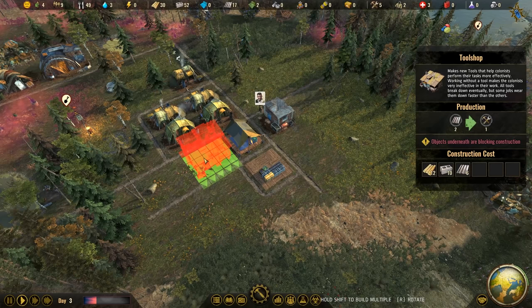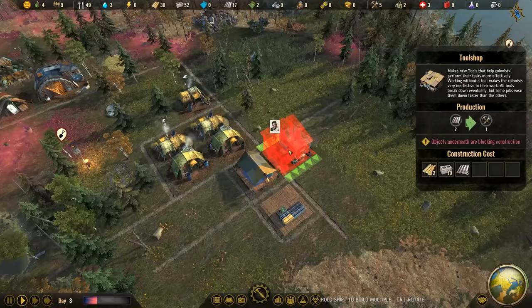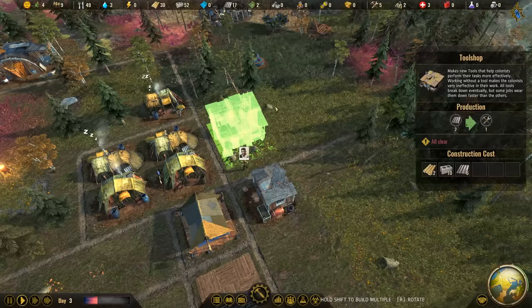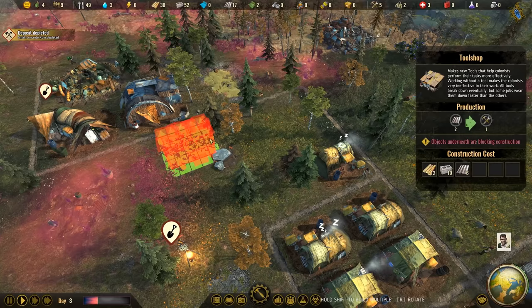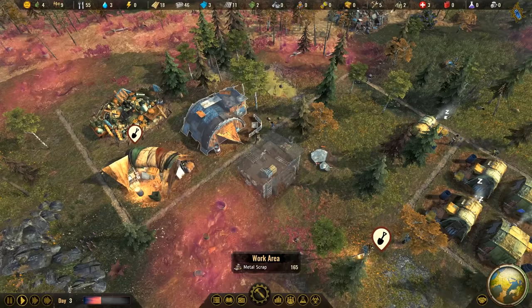If the tools are low, people don't work properly - that's why we need a proper tool supply. A good location would be right here in the middle, or more outside close to the scrapper. That actually makes sense because the scrapper is getting the metal and the toolsmith needs the metals. Let's have the toolsmith up here where we have our scrapper.